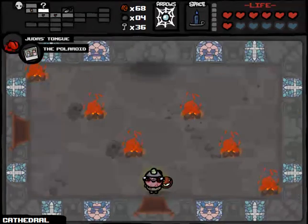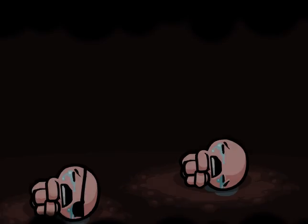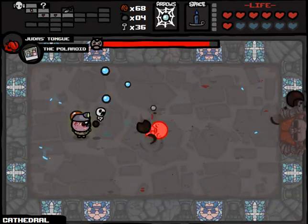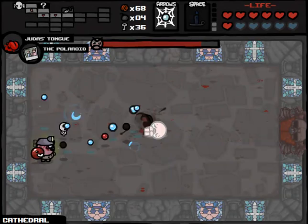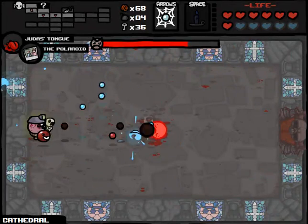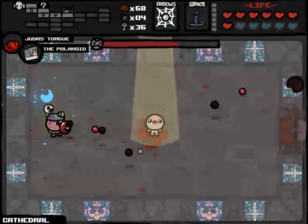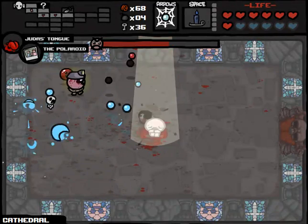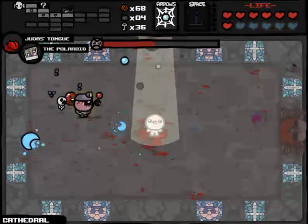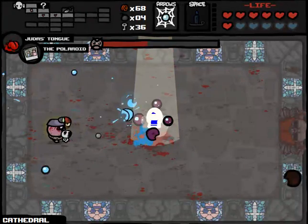We'll fight Isaac. I think we're going to beat him fairly easily. We're shooting quick so we're probably going to take some extra damage. Then we'll go to the Chest, and we have 36 keys. This might be the run where we beat the Chest as Cain. The only thing I would want right now that I don't have is the Compass. The slowing effect is going to be really good for dodging. Isaac is now entering his second form — a little bit trickier, and we've got homing shots to deal with. I don't know why I always think the third form is easier.